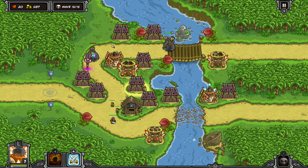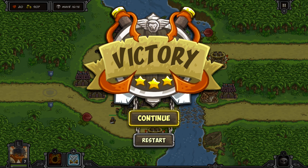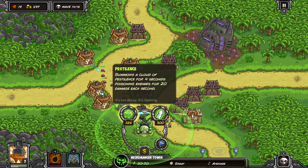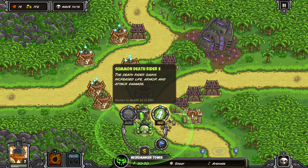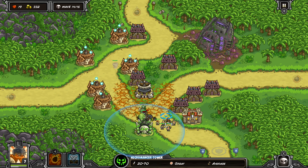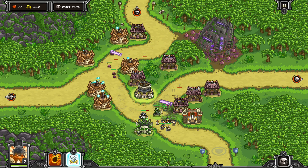Every single enemy feels unique, interesting, and fun. They work in mysterious and interesting ways that you sometimes have to understand — how they work with other enemies — to make sure everything actually works the way you want it to. And with the towers as well, they are just fun to play with.